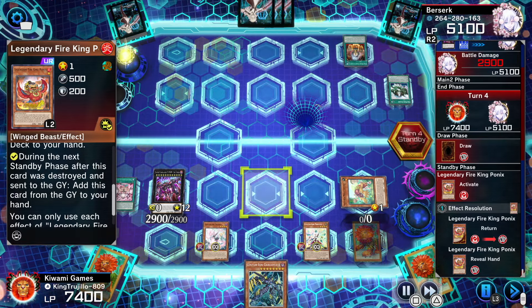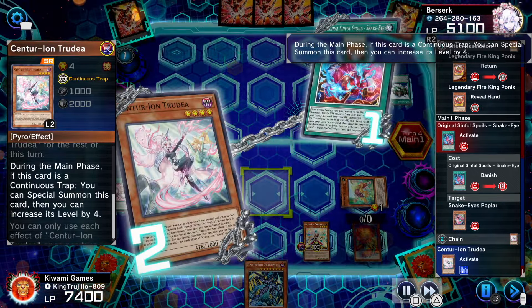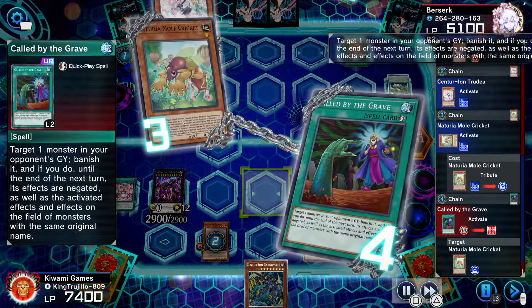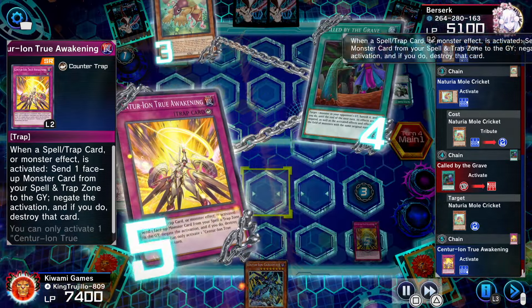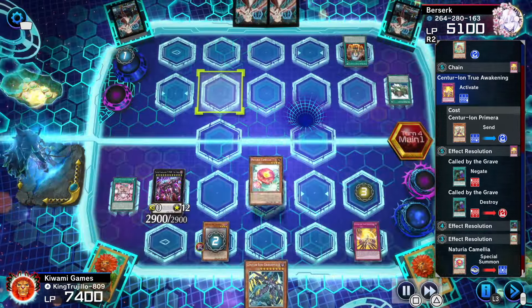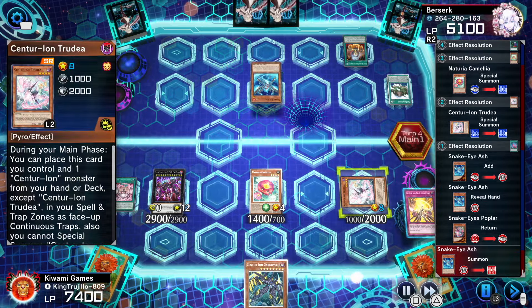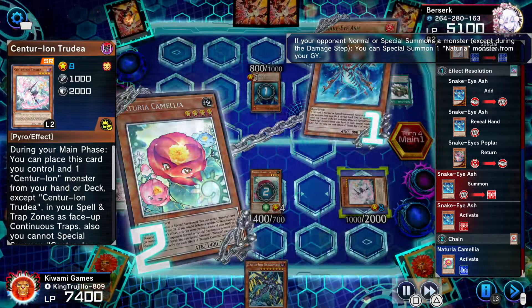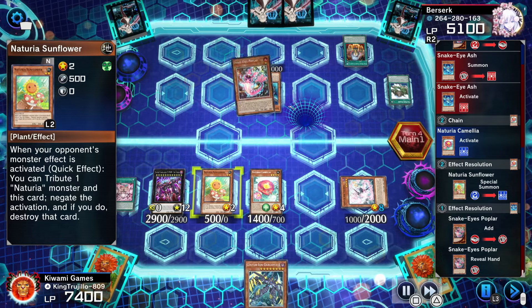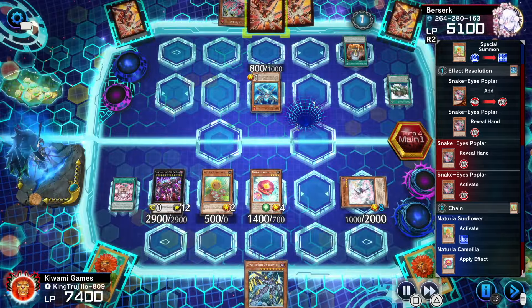The Pawn adds itself back to hand. He activates Sinful Spoil, banishing itself and putting Poplar back into the deck to draw one. I activate Mole Cricket but he has Called by the Grave targeting my Mole Cricket. I activate my Ominous Negate to negate the Called by the Grave. With Mole Cricket I bring back Camellia. Now I have a level four tuner and a level eight — he normal summons Snake Eyes Ash, triggering Camellia to bring back Sunflower. He searches Poplar, Poplar special summons itself, and I activate Sunflower to mill two — negate and pop that Poplar.